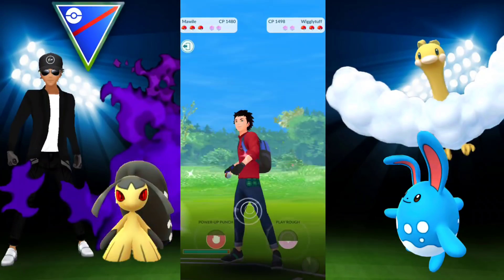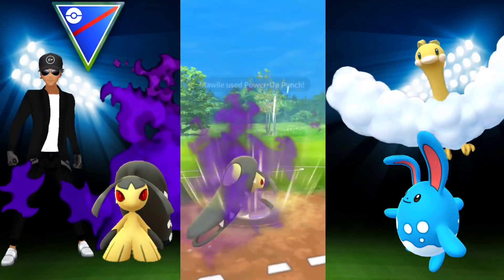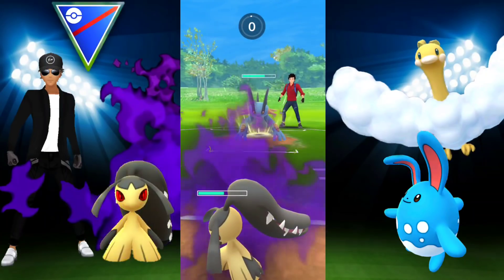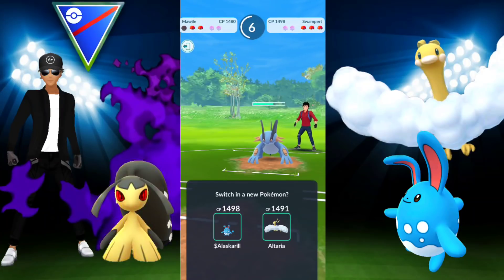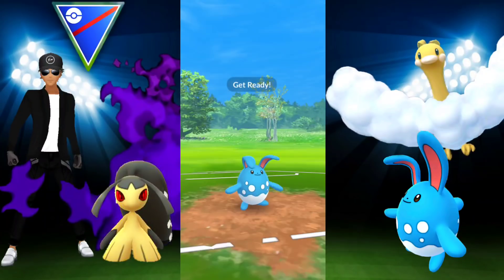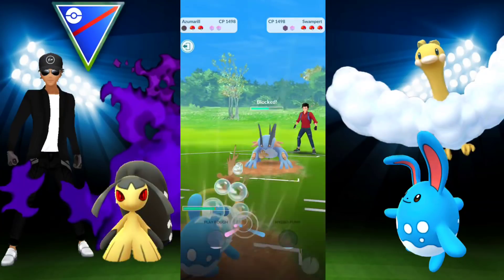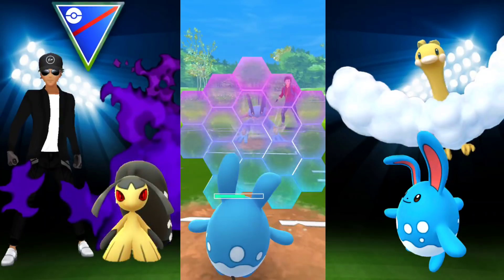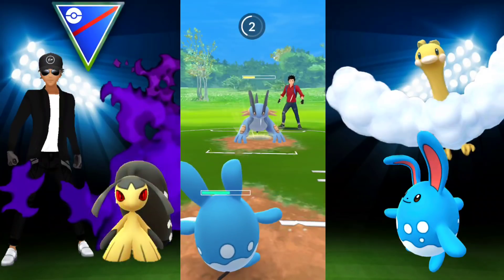Moving on — really enjoying these battles! Met by a Wigglytuff. We switch into Mawile, but then they bring in Swampert — not a situation I want to be in even with Iron Head, since it's not very effective and getting to Play Rough won't happen without wasting shields. Swampert could get to about two and a half or three Hydro Cannons before I reach Play Rough, so we bring in Azumarill hoping they don't have Sludge Wave. They go for Hydro Cannon — I bait-shielded and realized it was another Hydro Cannon. Wasted the shield.